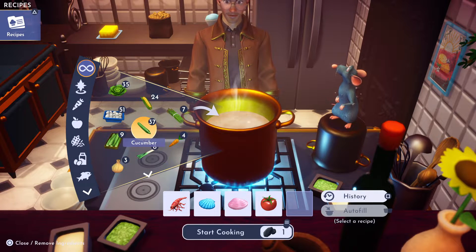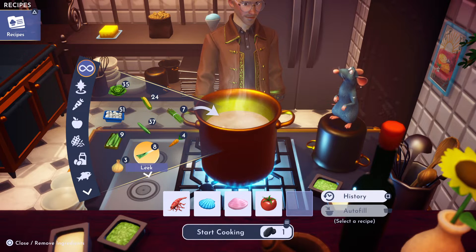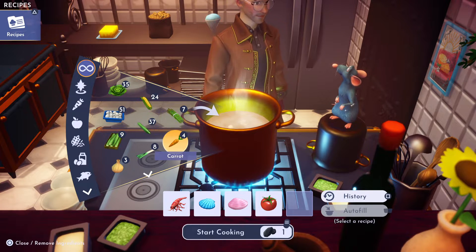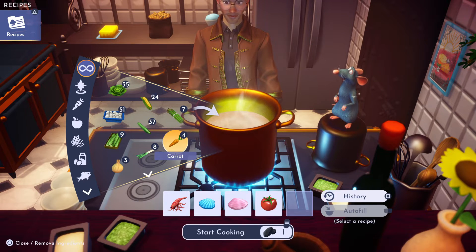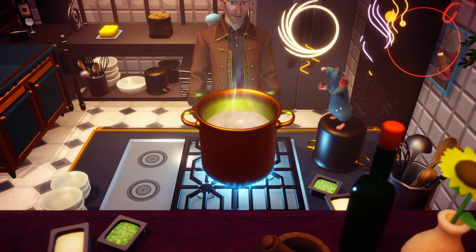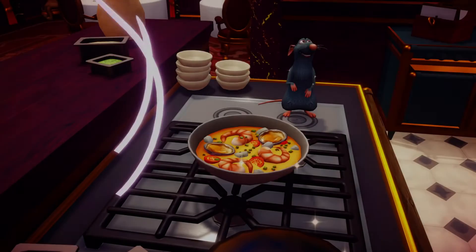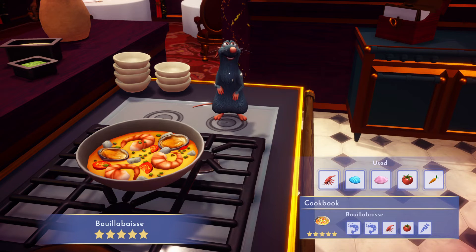Then you can throw in any vegetable — I'm gonna throw in a carrot. You can get that at the Peaceful Meadow Goofy stall. Let's cook it. And there it is — five star Booyah Base!